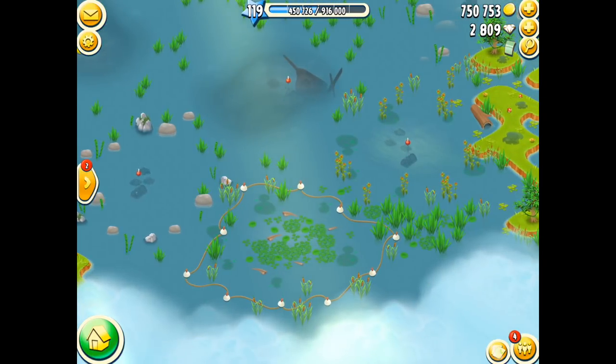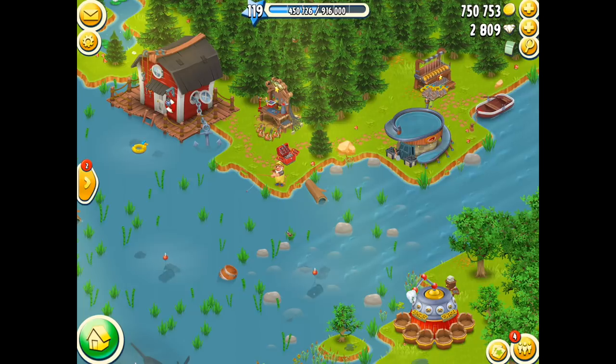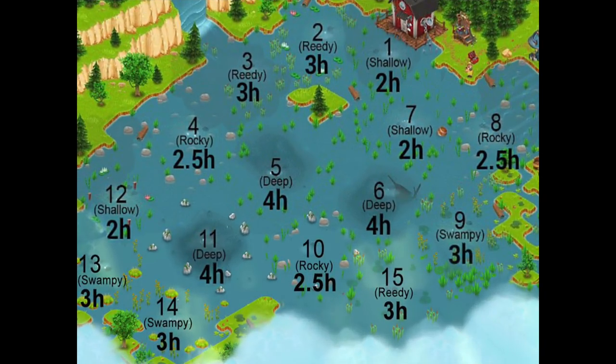Now let's go and have a look at the brand new map. Thank you very much to the person who actually provided this map — it's uploaded to the Hay Day Wiki. You can now see all 15 fishing spots there with the time it takes to actually turn those around. Now like I said some of those spots are very special — they only allow you to catch specific fish, like spots 3, 9 and 2 as an example — but for 13, 14 and 15 that's down to you to provide me with the information, and please do so.